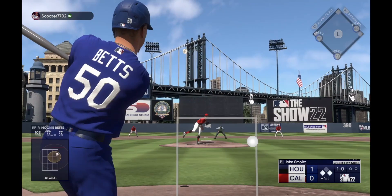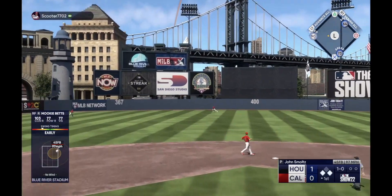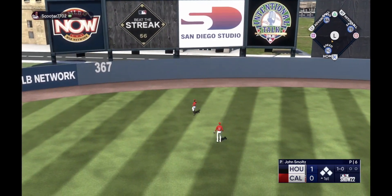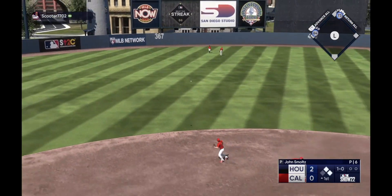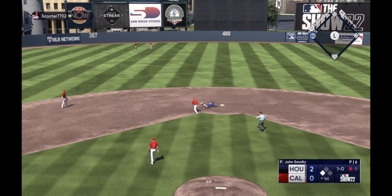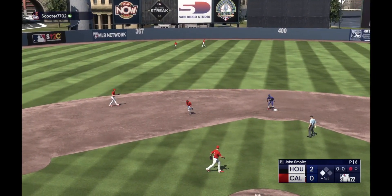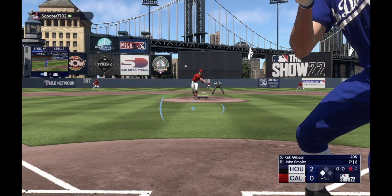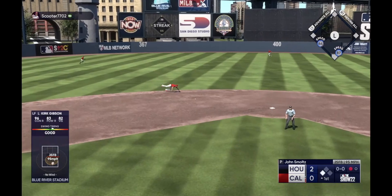Byron Buxton is a great card too. The only thing is they don't have the greatest vision — it's like 50-60 for their vision — and I suck with my PCI. I like having a giant PCI. Personally, I would rather have a player who has more vision and lacks power than less vision and insane power, because I'd rather be able to get hits consistently than just the rare home run.